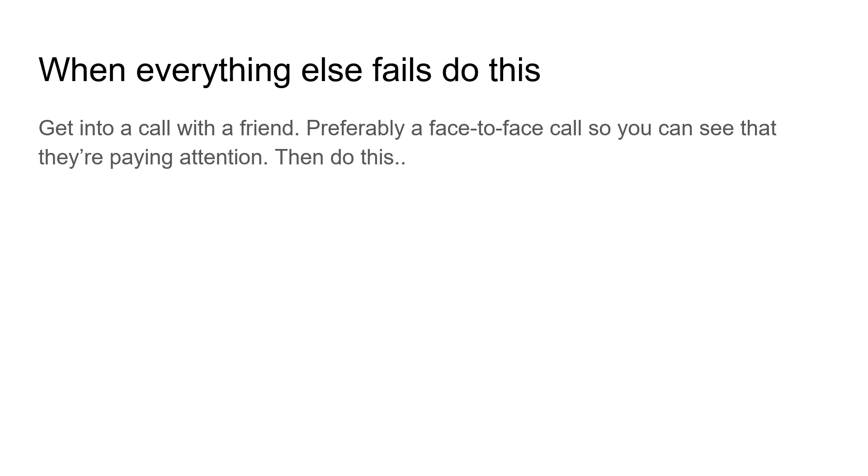When everything else fails and you can't come up with any ideas, get into a call with a friend — preferably a face-to-face call with someone serious who also wants to come up with an idea. Get a Google Doc, share it with your friend, and you can both type anything that comes to mind at the same time. You'll delete a lot of it, but just be serious about it and you actually will come up with some good ideas. It's a common thing people do and it really does work.